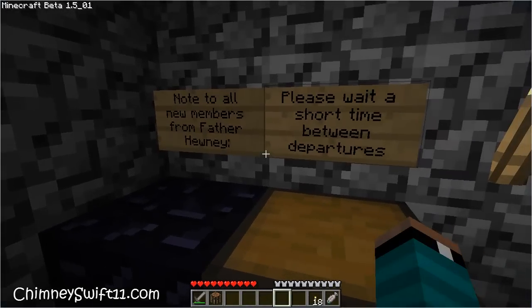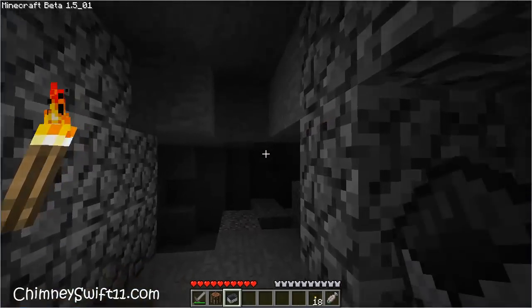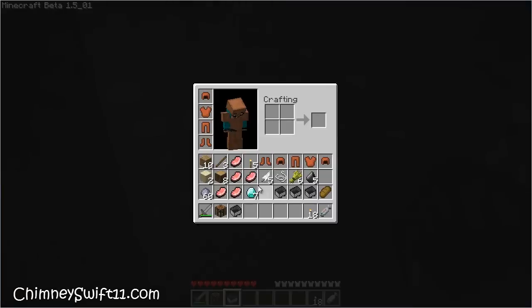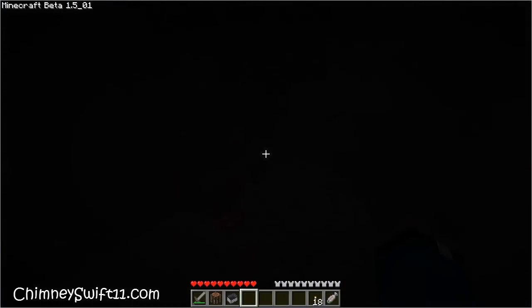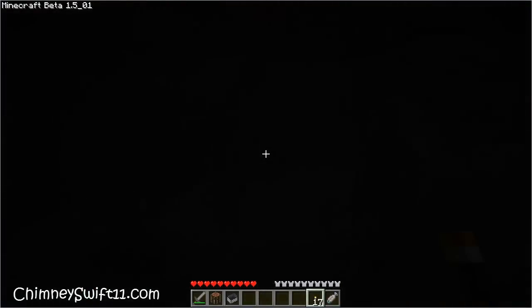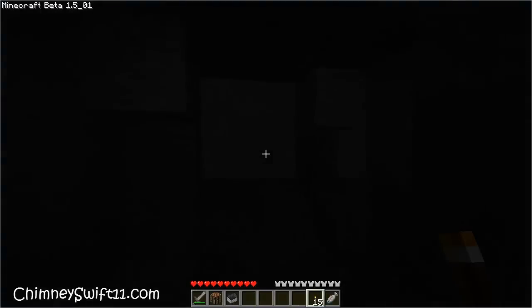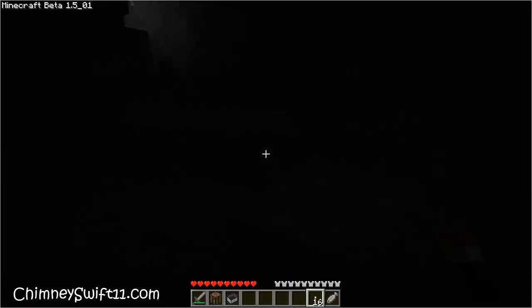Note to all new members from Father Hewney: 'Please wait a short time between departures.' Whoa — four minecarts. Bread. Do I need four? I'm going to take four just in case. Inventory's getting a bit full. Let me check up here to make sure there's nothing else. It doesn't look like anything is here except for mushrooms, but I don't think I really need those. And since my inventory is very full, I only want to take what I'm supposed to take — and that means these torches, too. I need these torches because I've been given them and it probably means I need them.